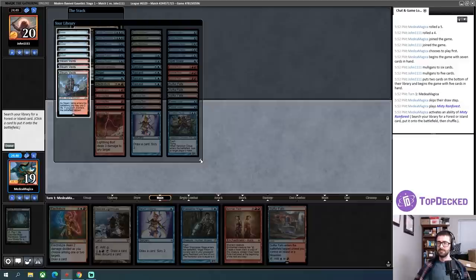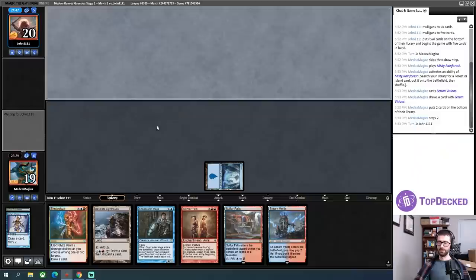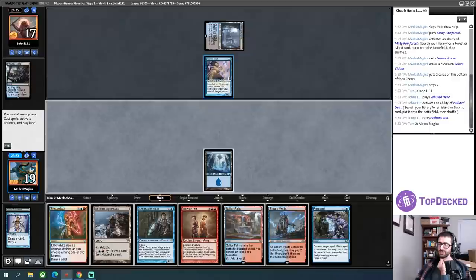My round one opening hand doesn't have both combo pieces, but that's okay — I have a cantrip and just need one land, which I now have. From here I'm just looking for a creature to put Splinter Twin on. My opponent mulliganed to five, so they're probably on one of the more degenerate deck lists. We're seeing a Watery Grave and a Hedron Crab — we are playing against what I presume is the Dredge Hogak deck.